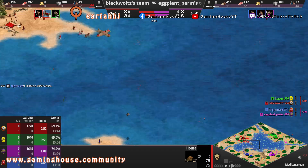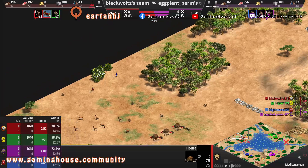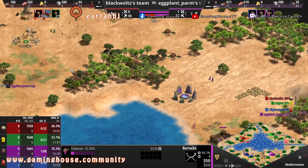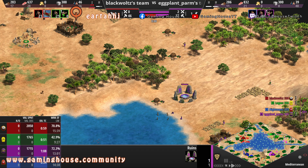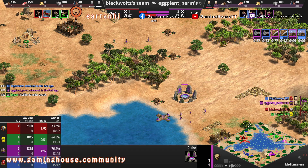This stream is going on Facebook, Twitch, and YouTube, and you can also check aoecreators.com — a website I just launched where you can find a list of creators. There's already a barracks from Eggplant — a forward barracks, actually, that's interesting. Eggplant is going for clubmen pretty soon, and there's a dock here. Blackboard is going for a dog — maybe going for some ships.